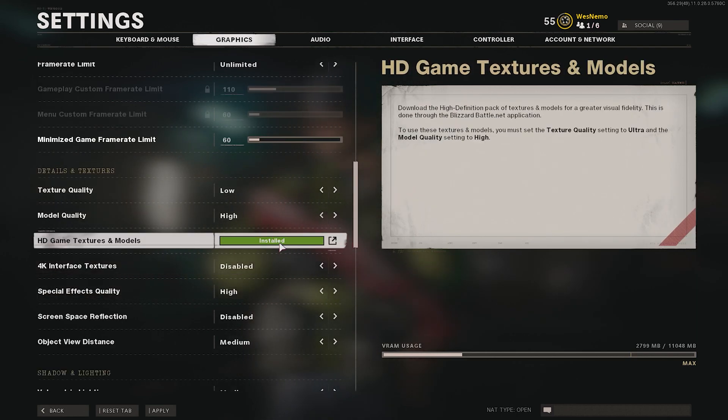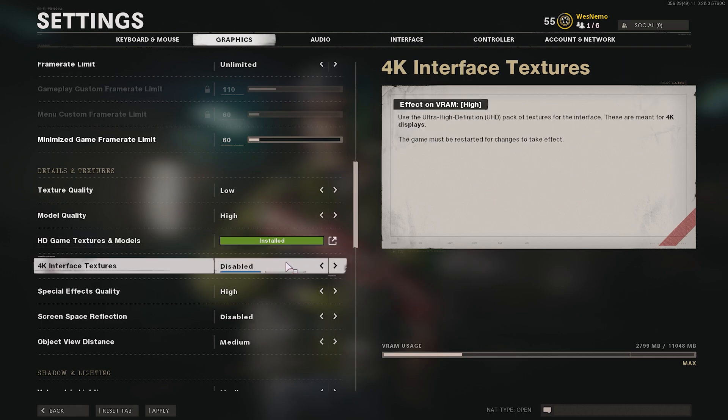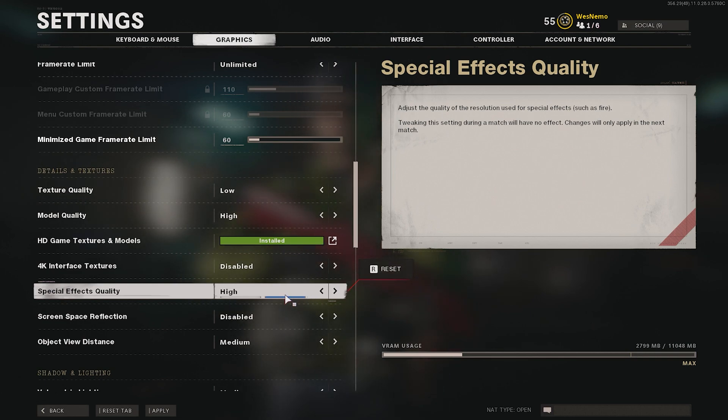If you have a 4K monitor, install the HD textures and juice up the texture quality. 4K interface textures aren't really necessary since 1080p interfaces upscale pretty well, though on some TVs they won't. Special effects quality I personally keep on High — it doesn't affect VRAM usage very much, but if you can see things better through special effects, then keep it on High.